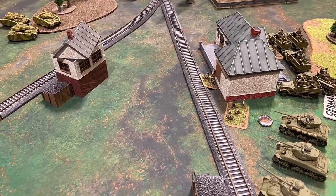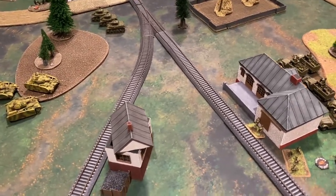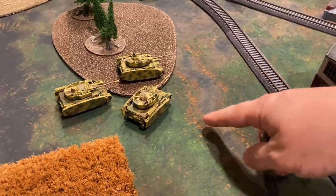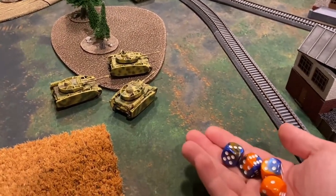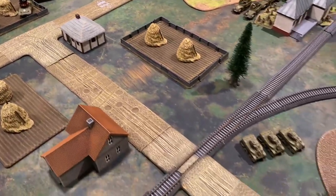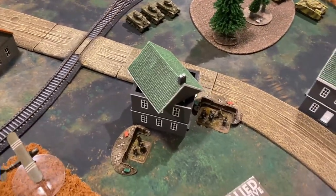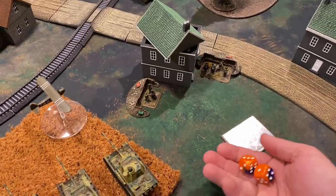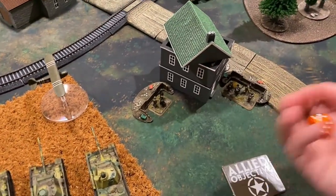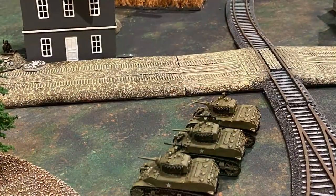On the American left flank, the Sherman 76s entered. The infantry is pinned and takes shots over the infantry squad — stabilizers, range, and concealment make it sevens — all miss. Bazookas at moving rate of fire also miss, needing fives. The Priests issue a repeat bombardment. All teams — top, bottom, outside, and the commander — are missed by the artillery this time.